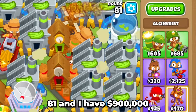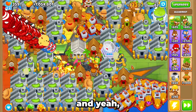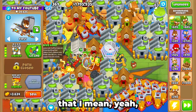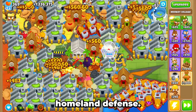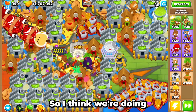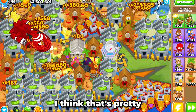It is round 81 and I have 900,000 gold. At this rate, I'm pretty positive about what's going to happen — I think we have a very nice setup here. It's already round 82 and we have a million now. Our defenses are also holding up pretty well, which I didn't expect. I'm going to make this guy a glaive lord now. I'll see you guys at round 85 — round 85 just ended and I am at 1.7 million dollars. I'll see you at round 90. It is round 91 and we have 2.5 million.